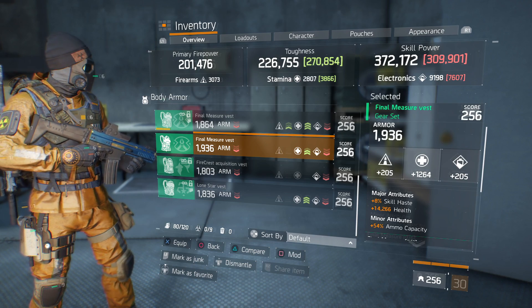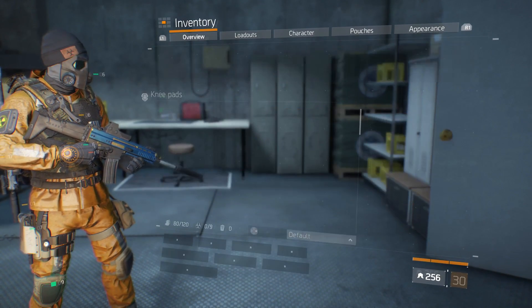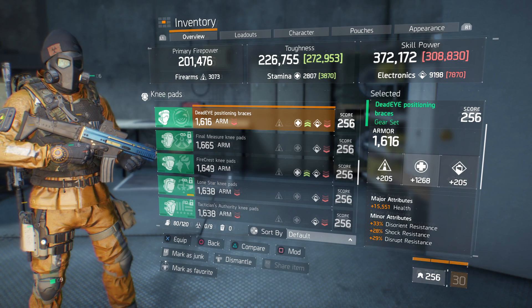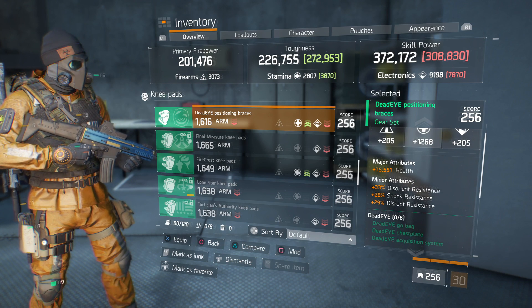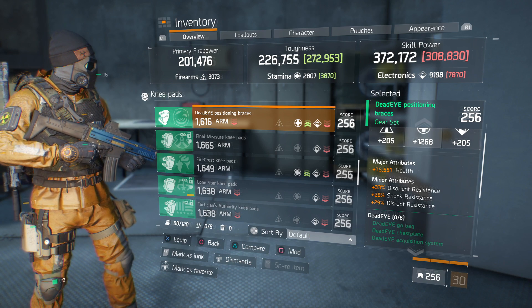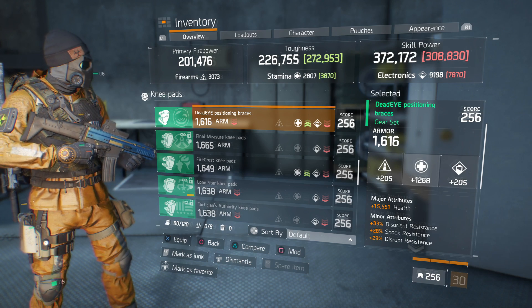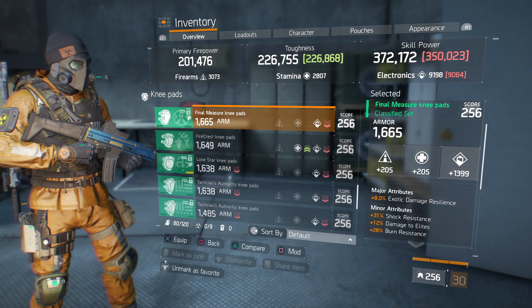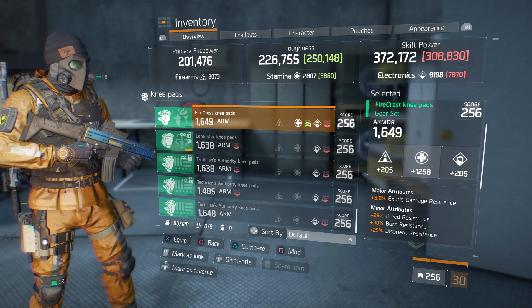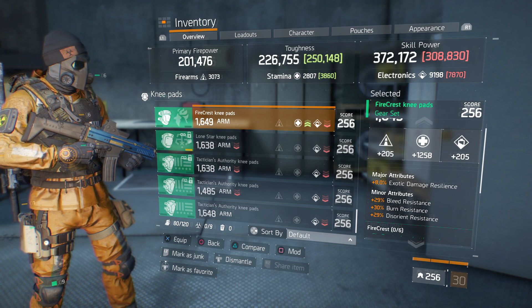We didn't get any mask this week. For knee pads, we got a Dead Eye knee pad with 1616 armor, 1268 stamina, attributes of 15,551 health, 33% disorient resistance, 28% shot resistance, and 29% disrupt resistance — I'd definitely roll damage to elites on this. We also got Firecrest knee pads with 1649 armor, 1258 stamina, 8% exotic damage resilience, 29% bleed resistance, 30% burn resistance, and 29% disorient resistance — again I'd roll damage to elites.